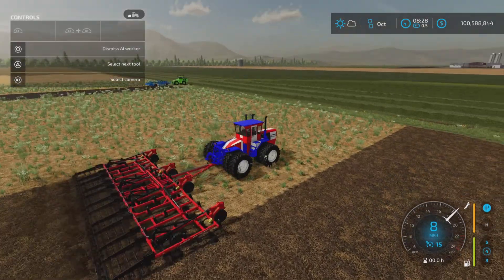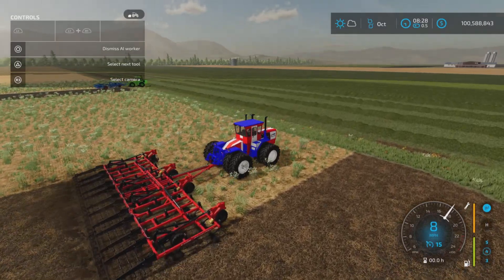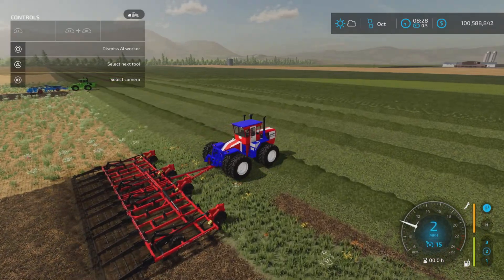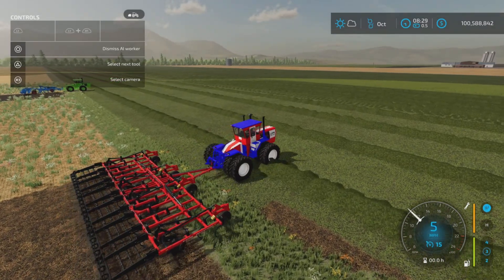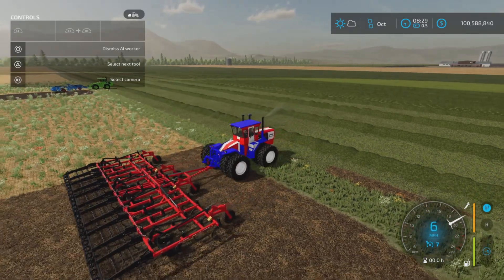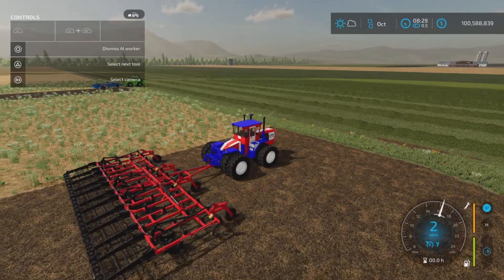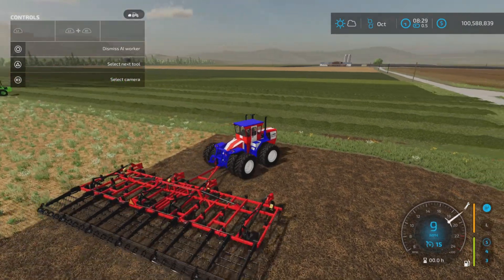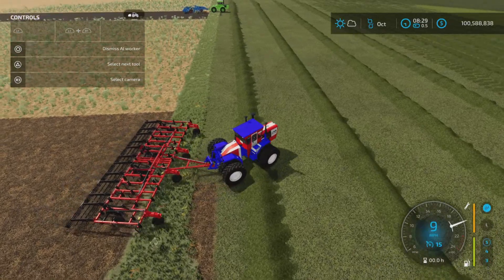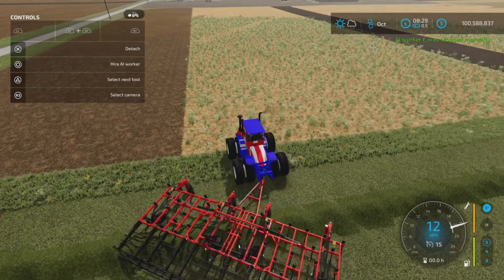It'll do the same turnaround thing where it wiggles a little as it turns around. It pulls forward a little, backs up - not doing the wiggle thing quite as much. Because it's pulling a bigger cultivator it wiggles a bit. It's a little painful to watch these guys turn around so slowly.